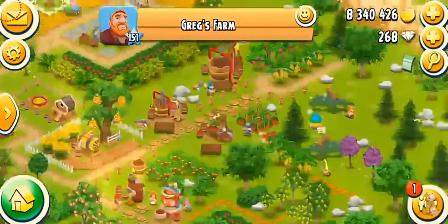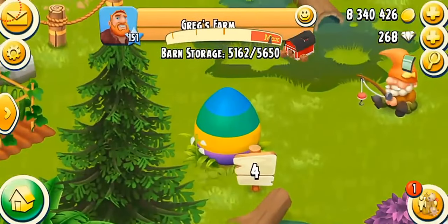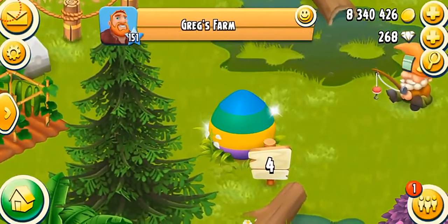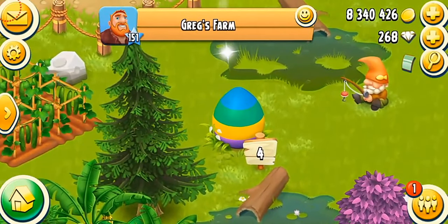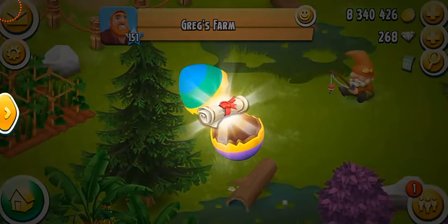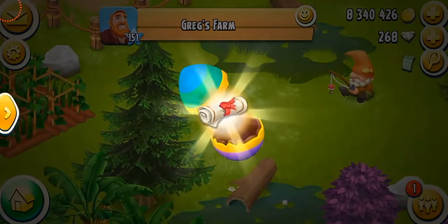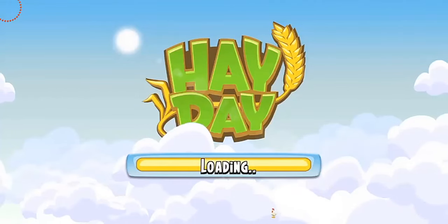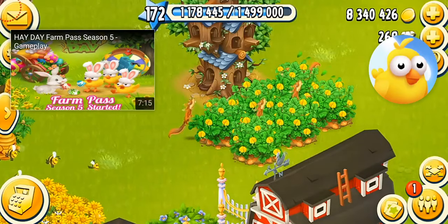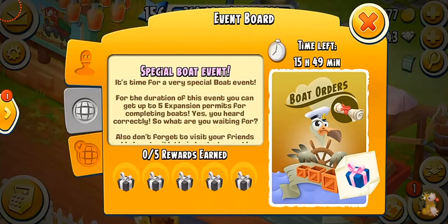Another way to get expansion permits is by opening special event packages on Greg's farm. Recently there was an Easter egg hunt and in one of those eggs there were two expansion permits. Christmas packages, Easter eggs, and lunar new year gift boxes are also really cool ways to get expansion permits in the game.